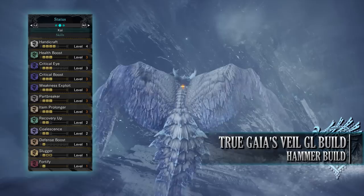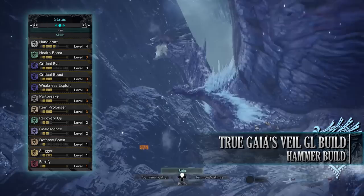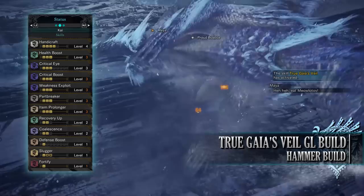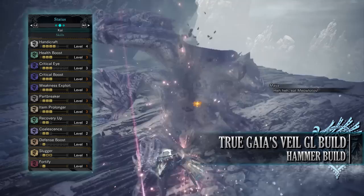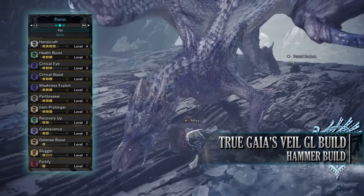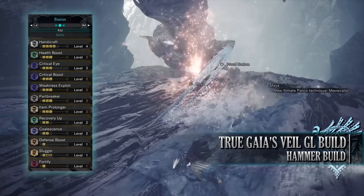You have item prolonger level 3, recovery up level 2 — a byproduct of the gear that increases how much healing you receive from potions and overhealing effects — and coalescence level 2, another byproduct, which gives increased raw attack, elemental attack, and ailment attack after removing a blight. You also have defence boost level 1. Slugger is level 1 normally but can be level 3 when wearing mantles — given how the mantles work in this build, slugger should effectively be active at level 3 throughout the hunt.